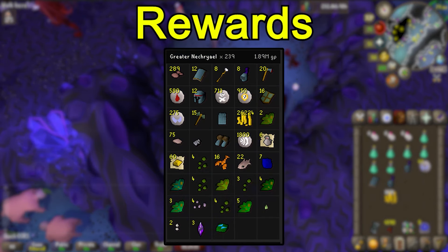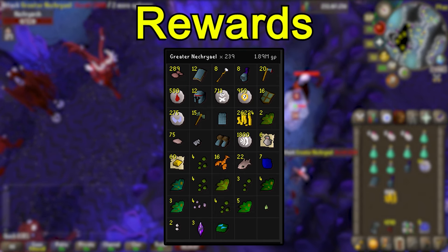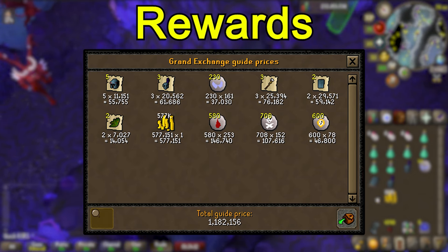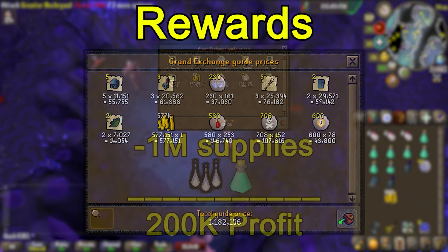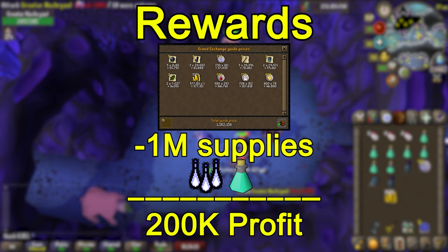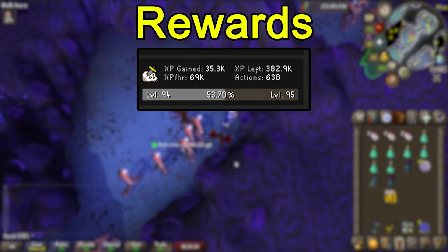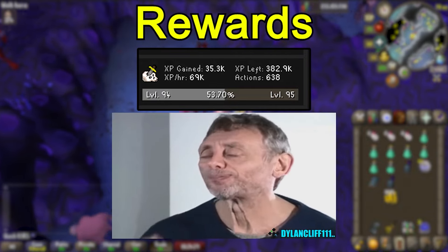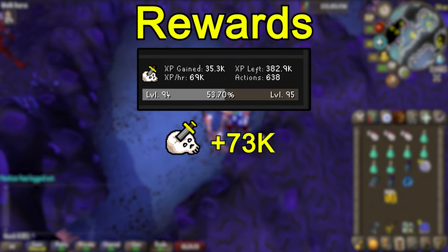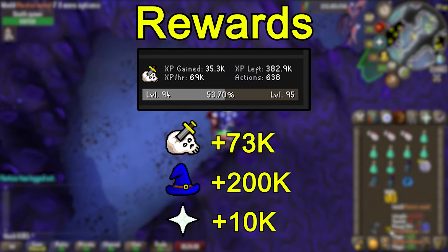For the rewards, we got a total of about 1.9 mil worth of loot in one task, but of course we didn't pick everything up. This is what I actually brought home — I alched most of the stuff with my Explorer's Ring for a total value of around 1.2 mil. In total, I spent about 1 mil on 800 casts of Ice Barrage and some Prayer Pots, so we actually made a little bit of money, which is insane considering the XP rates. Slayer XP was averaging 69k XP per hour and this task gave me 73k Slayer XP in total. You can also expect around 200k Magic XP and about 10k Prayer XP per hour if you're using the Ash Sanctifier.